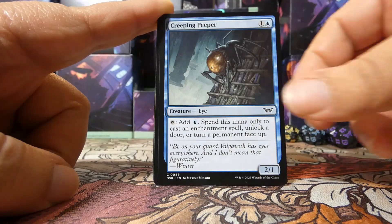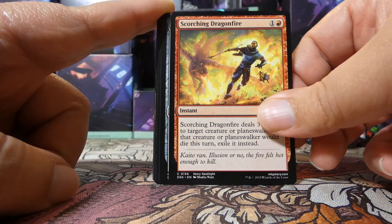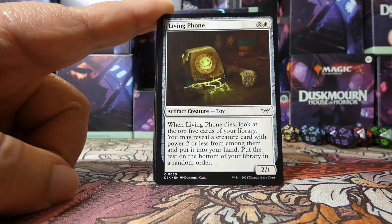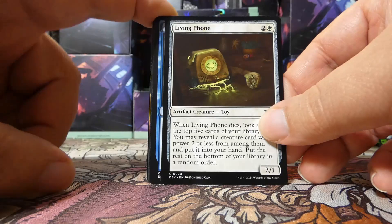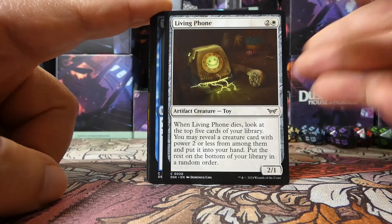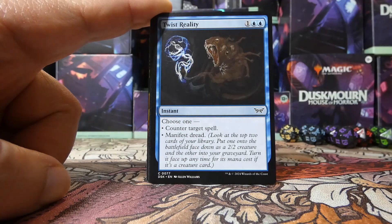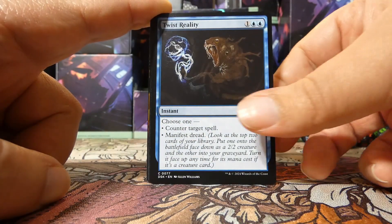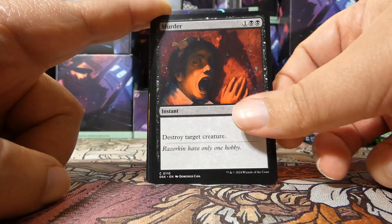We have a Wary Watchdog, a Creeping Peeper — it's a fun one — Scorching Dragonfire, speaking of good removal. A Living Phone — this is also an artifact, so it's a creature and an artifact for the purposes of delirium, always super helpful to keep in mind. We have a Twist Reality — solid counterspell or manifest dread — and Murder, a solid removal spell.